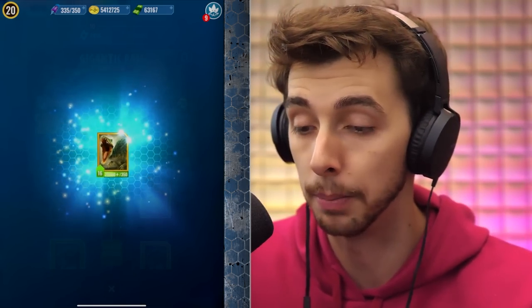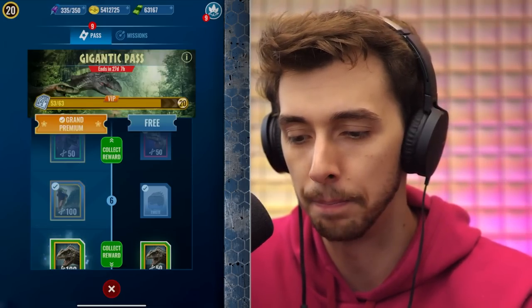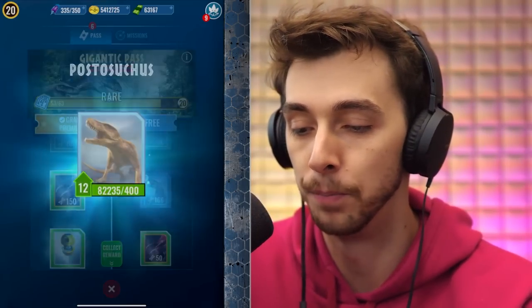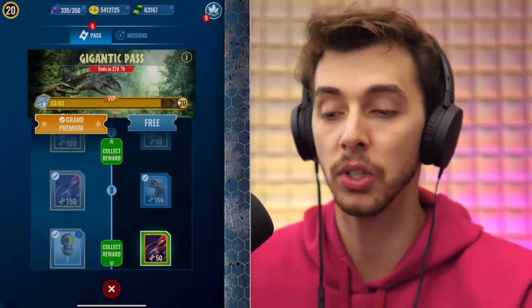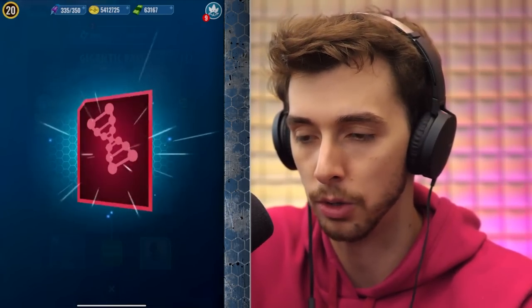Some dinosaurs are going to get buffed — once we've done this we'll go in and explain what's getting buffed. You've also got an exclusive Winky Eye Licking Naps Giga skin, which is, um, provocative to say the least. There's also another 150 Giga DNA — oh yes! — some Dimetrodon, and the Postasuchus Hybrid. So basically 200 Giga DNA, because it's a Giga event and you're probably going to get around 200.